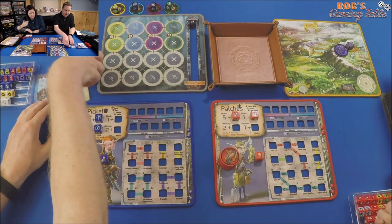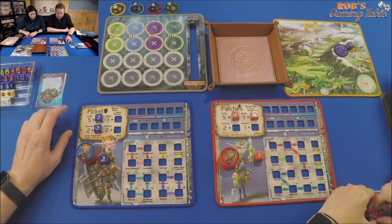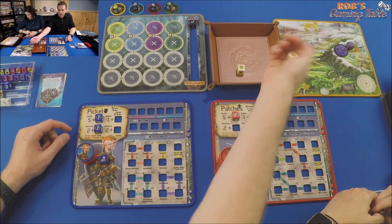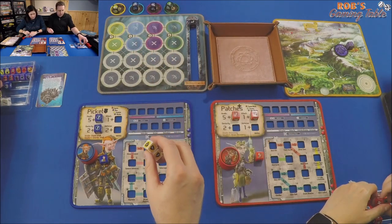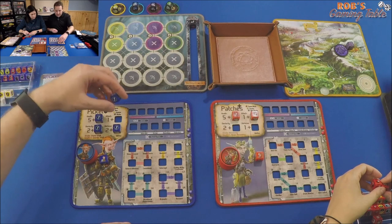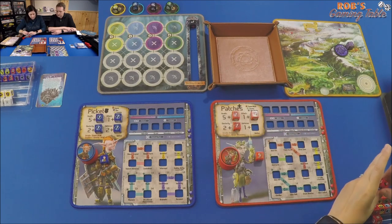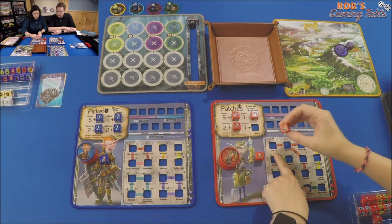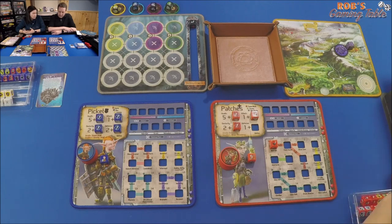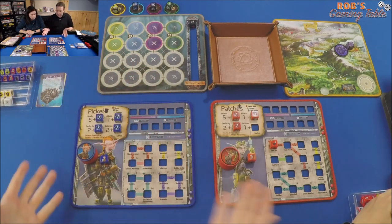One encounter done, progress goes up one. For training points: Rob tests for defense — rolls two defense dice, gets a bone but re-rolls once and passes, going up to three defense. Then tests attack and passes, going up one in attack. Mel goes up one dex to three and takes her first skill die: med kit, placed in spot number one. In recovery we can scout, lockpick, trade loot, or heal. We don't need to heal and have nothing to lockpick, so let's scout.